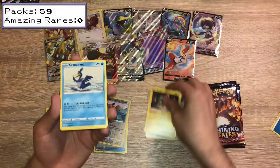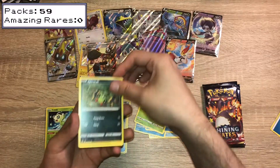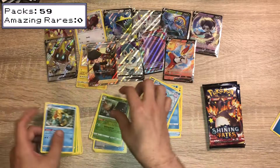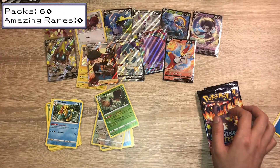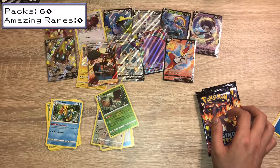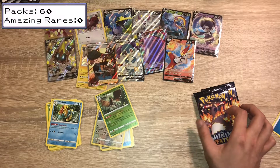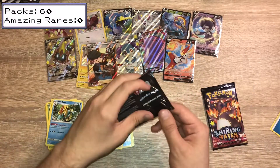Rusted Shield, Rotom, Cramorant, Snom, Grookey, Spinarak, Shinx, Horsea, Reverse Holo Decidueye, and a Dreadnought Non-Holo. Out of all the Champions Pass cards, I'd completed the entire set and I needed four secret rares and three base set cards, and all three of them were Dreadnought — Dreadnought V, Dreadnought VMAX, and Dreadnought Full Art.